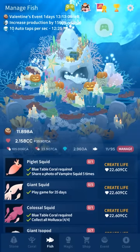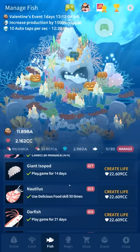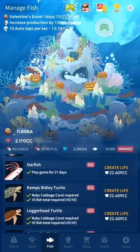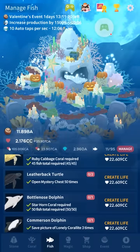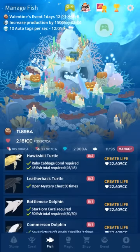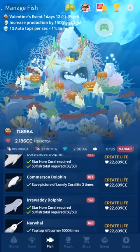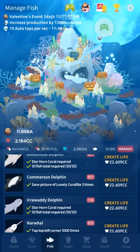The giant squid is a reward for playing the game 35 days — that's the online attendance system. Giant isopod is play the game for 14 days. Nautilus: you just need to use delicious food 50 times — that'll come pretty naturally. The oarfish is another daily reward thing for 21 days. For the leatherback turtle, you need to open the mystery chest 50 times, so if you're adverse to ads you will still have to open that mystery chest at least 50 times.